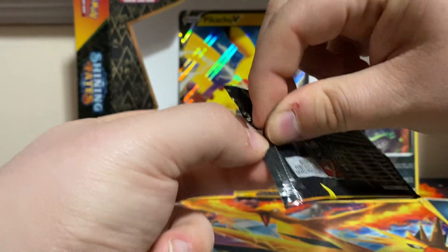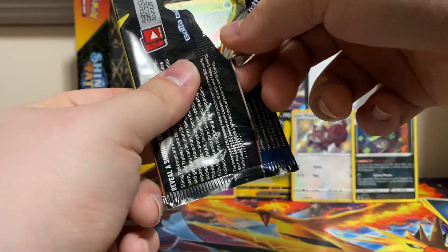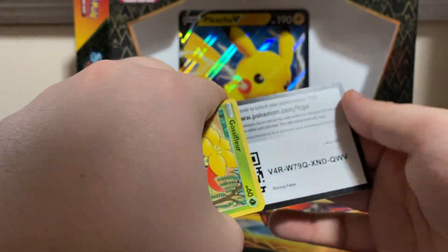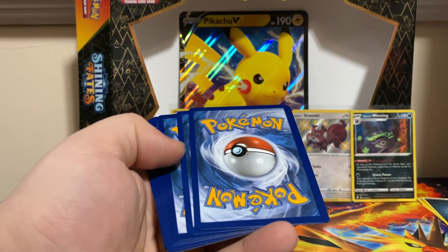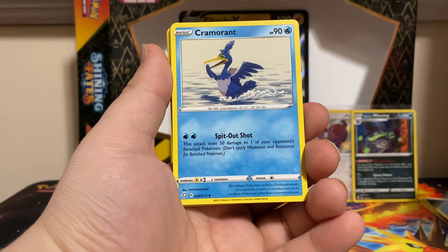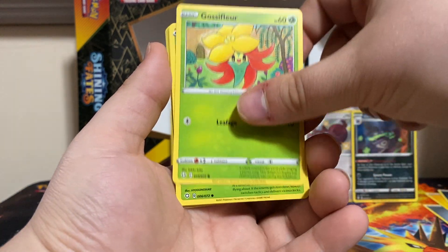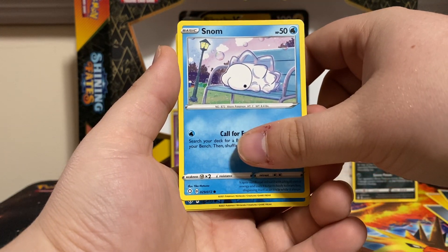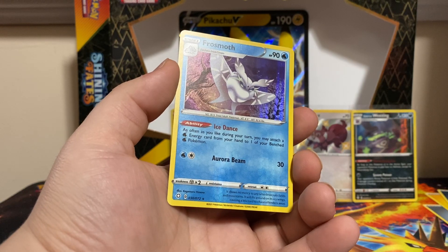What are we gonna get in this last pack? Oh my. Code card. We have a Water Energy, Cramorant, Rusted Shield, Dartrix, Gossifleur, Rowlet, Kufant, Spinarak, Snom, versus a Boizel, and a Holo Frostmoth to end it off.